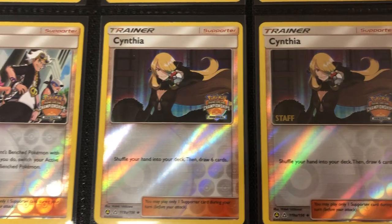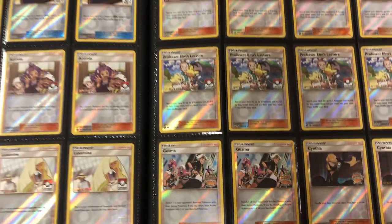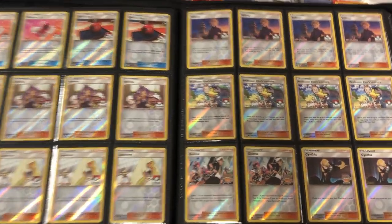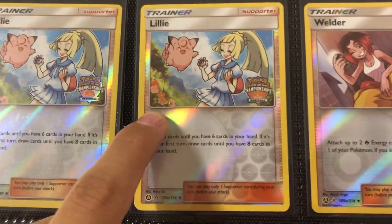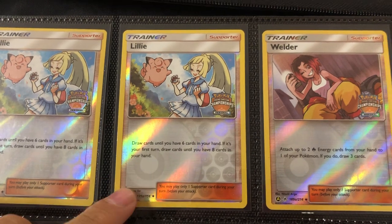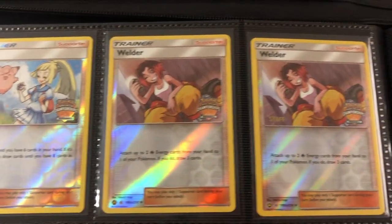We have Cynthia — super awesome card, look at that artwork, it's so great. Looks really cool, all of the cards there. The next page is going to end with the most expensive one — this Lily Staff right here. I checked it a couple weeks ago and it sold on eBay for $300. Super rare and expensive. Then we got Welder as well. And now we get into the GXs and Full Arts.